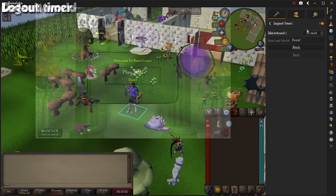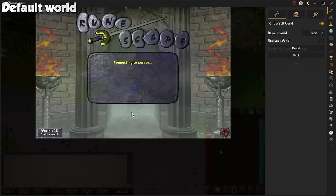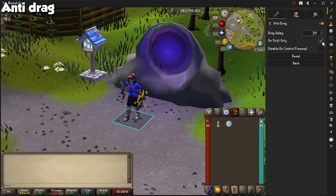By activating Default World, you can give it a specific world in the settings, and when you open RuneLite, it will always be set to the world of your choice. If you don't have this, the game will automatically pick a world for you. Finally for this category, Anti-Drag allows you to avoid dragging items around if you are looking for precise clicks. You should check the option called On Shift Only to avoid dragging items as you are shift-dropping them on the ground.